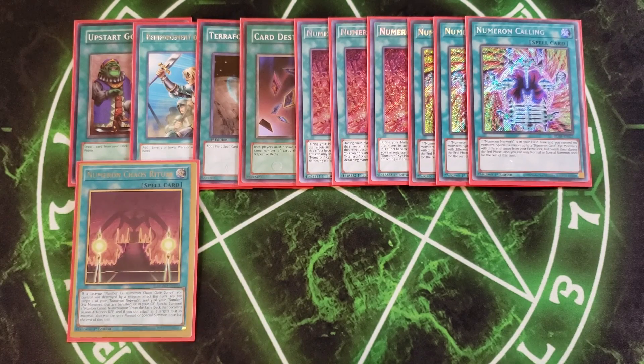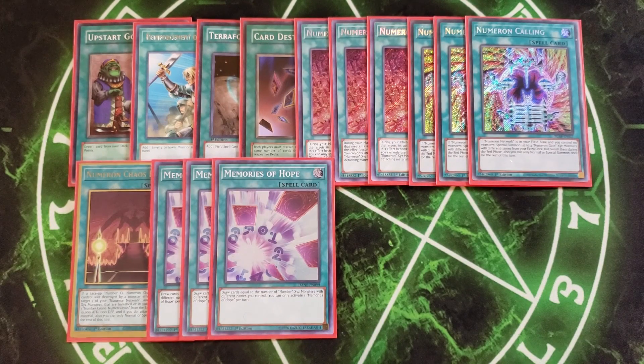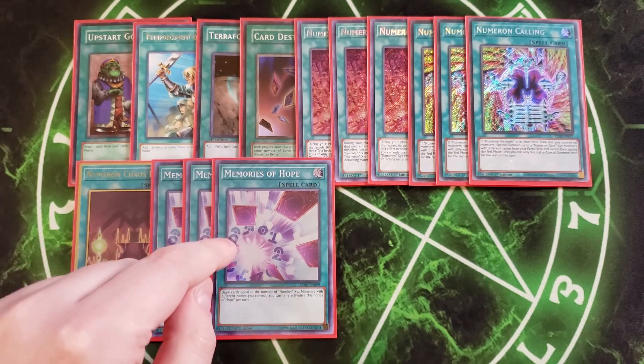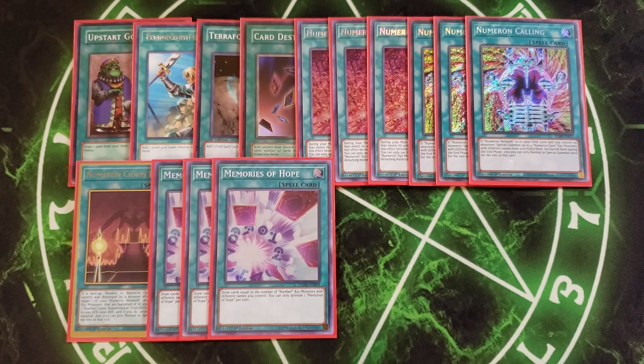We then play three copies of A Memory of Hope, which is basically a draw four — you draw a card for every Number XZ monster you control. Once you activate Numeron Network, send Numeron Calling, and summon Gates 1 through 4, you activate Memory of Hope and draw four cards, digging for Archfiend Eccentric, Summoner Monk, extra copies of Numeron Network, and Exiled Force. What's really good is drawing Memory of Hope and Card Destruction in the same hand, letting you draw multiple cards and then discard if you didn't get what you need.